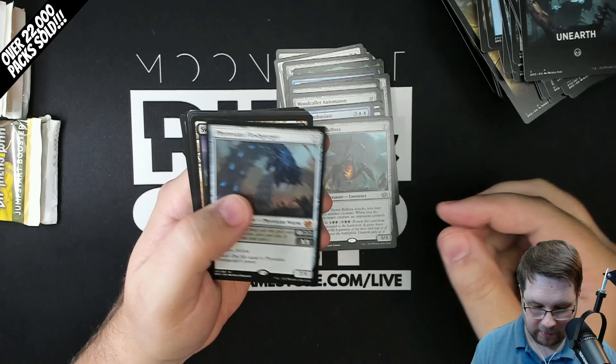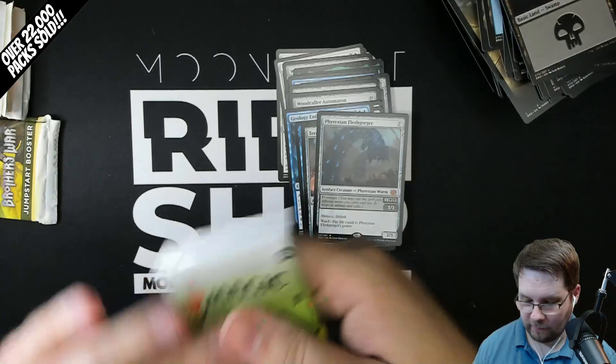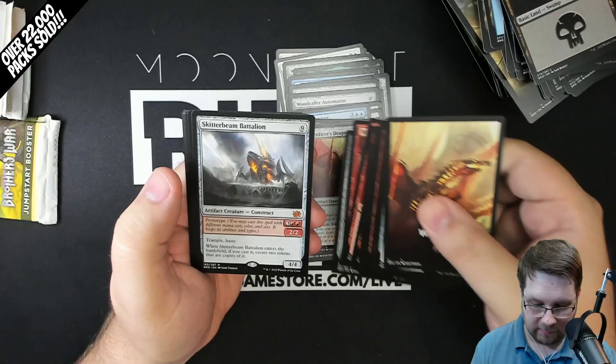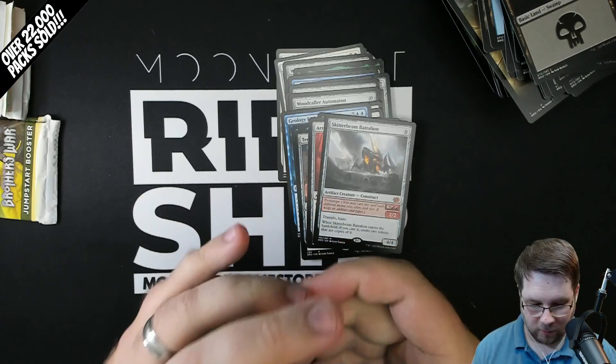Unearthed. We have Terri Ballista and Phyrexian Fleshgorger. That's a pretty good hit out of the black pack - I think that card is going to be a lot of fun. A little bit of a miscut swamp there, but nothing too crazy. Definitely over halfway done with the box. Phyrexian Fleshgorger is a pretty good hit. Artificer Dragon and Skitter Beam Battalion - so we got another Mythic there. That one can be really fun as well.